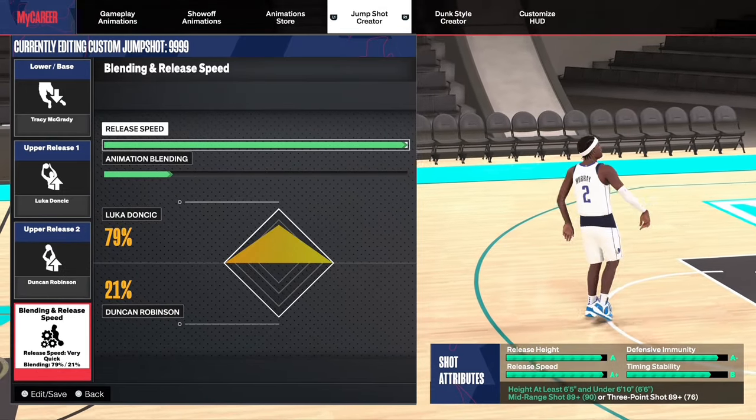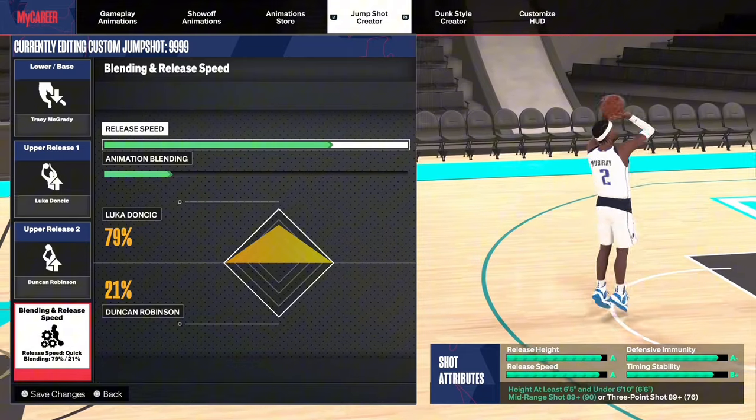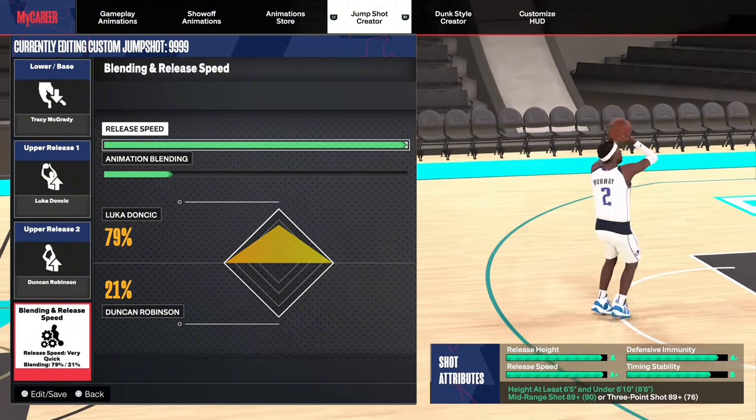Luka 79, Duncan Robinson 21 — that's the blend. This is Charlie Drop, like, share, and subscribe if you're new, and enjoy the jump shot. Peace.